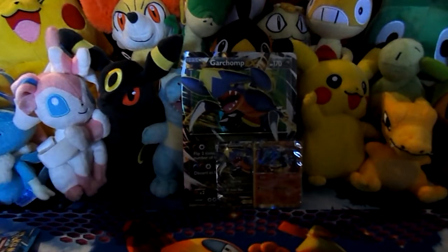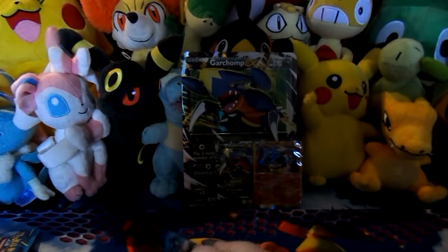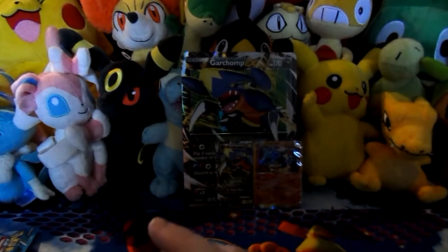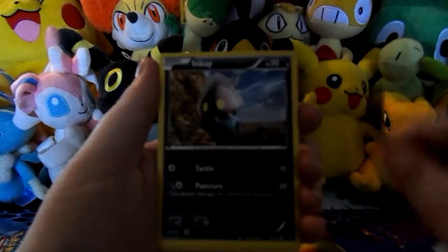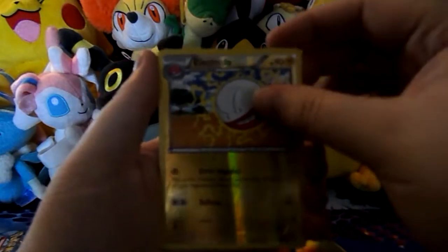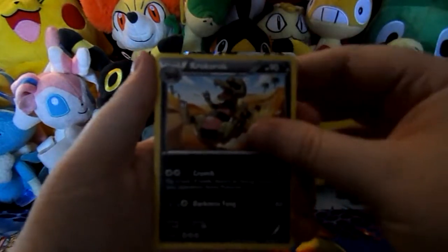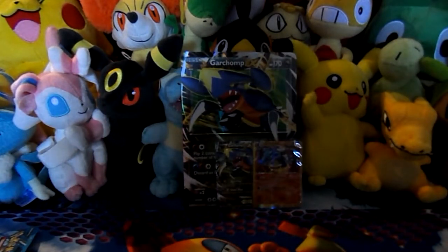Mega Blastoise! Maybe we'll get something awesome out of this. So we have a Swirlix, Staryu, Pansage, Slugma, Inkay, a Reverse Electrode, and another Rhyperior Holo - that'll go into my trait folder. Croconaw, a Breloom, and a Dunsparce. So that was actually better of the two XY packs, though not great.